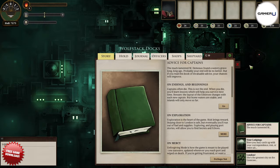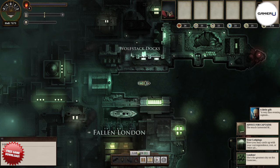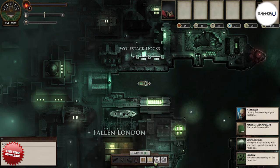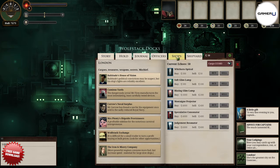Welcome back to GamerU, your home for gaming tips and tricks. Today we got another tip for Sunless Sea. In Sunless Sea for PC, you control a captain of a ship as you search the sea for quests and money. Along the way, you have to stop at several ports, helping people along the way and restocking on fuel and supplies.